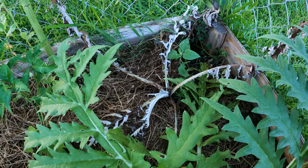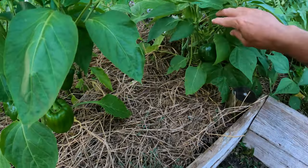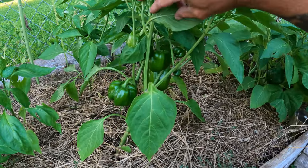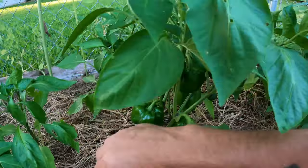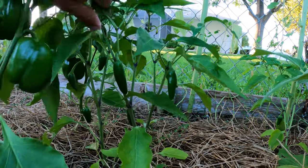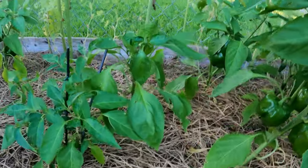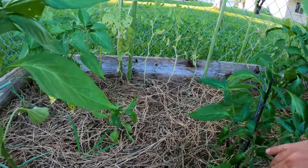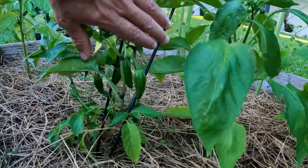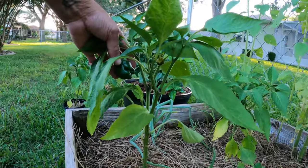Outside of that, the peppers are kicking. Got a bunch of bells here — not sure if those are going to turn red or just stay green. The jalapeños are on fire, got a bunch on this tiny plant and they are going. Everything's looking good. Got a sweet pepper here too, another jalapeño — really small plant but a lot of fruit on it. Excited to see all that fruit.